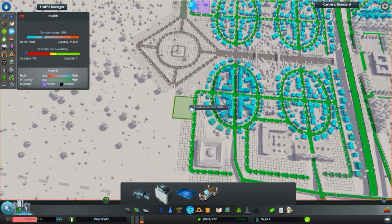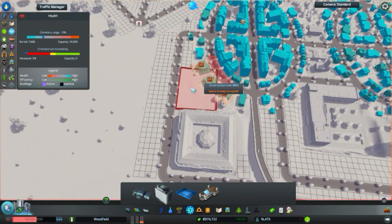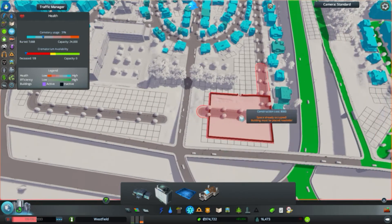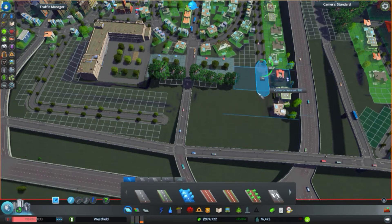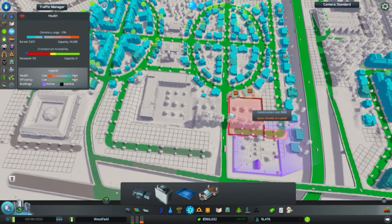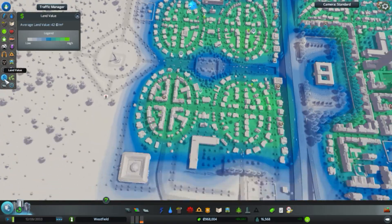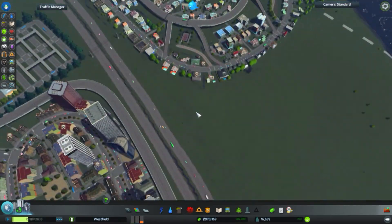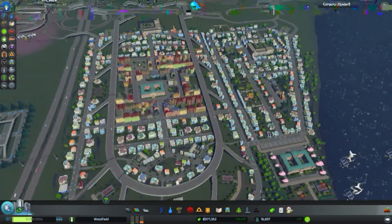That should provide decent coverage to these guys. I don't want to put it here because if I want to expand this road and have it wider, it'll be kind of meh. Let's rebuild that to go like this — and maybe now we'll have some decent coverage around these parts. Cemeteries for everybody. I wonder if that increased land value — I think it did, actually. It's helping the buildings upgrade, and that at least increases land value. There were also some death problems here in this area, but I'm not seeing them anymore. That's all well and good.